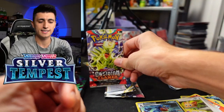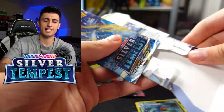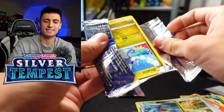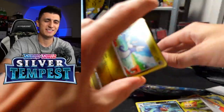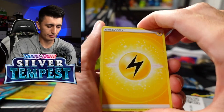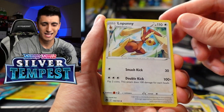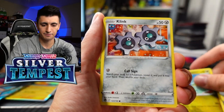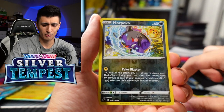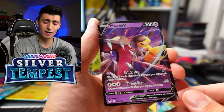Let's save the last Obsidian Flames pack for last — maybe we can get some heat with the Charizard. Let's see if Silver Tempest can redeem itself with one pack, because all it takes is that one insanely good pack to make up for all the misses. Silver Tempest last round — we got Matagni, Furret, Lopunny, Dratini, Stunfisk, Togedemaru, Espurr, and a Mawile V. Not quite the redemption we were hoping for.